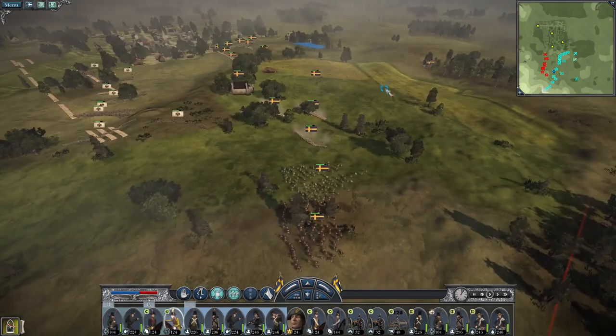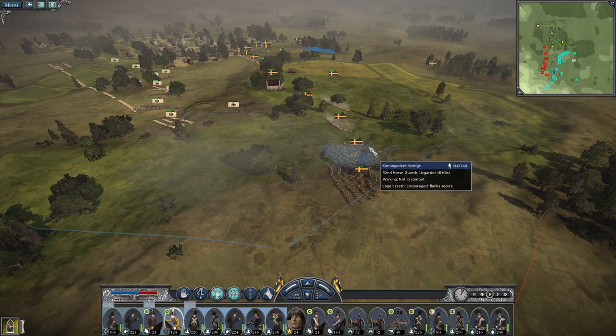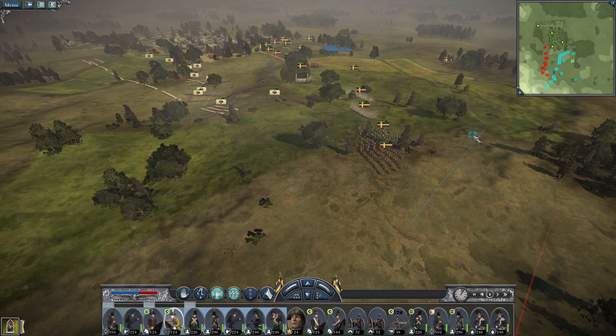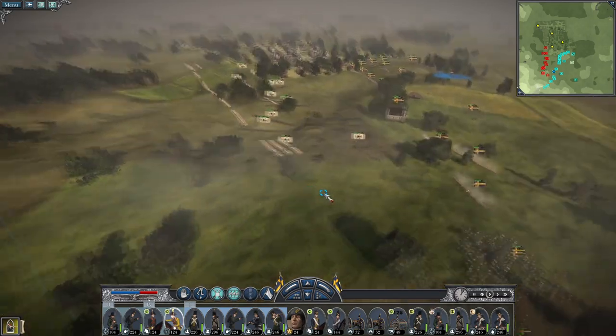Might even take my light horse — by holding shift you can queue up orders. If I right-click here they walk to here, and if I hold shift and right-click, each subsequent order is given as a walk order. So it's going to take them a bit of time to get over here.